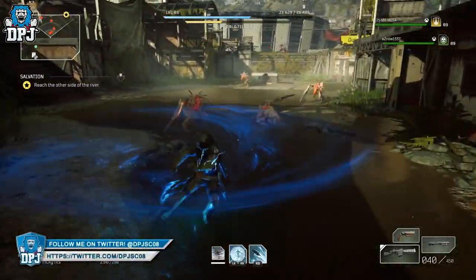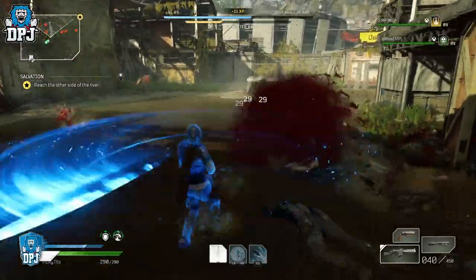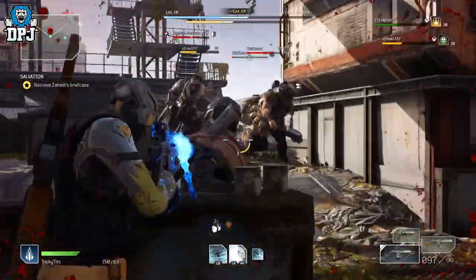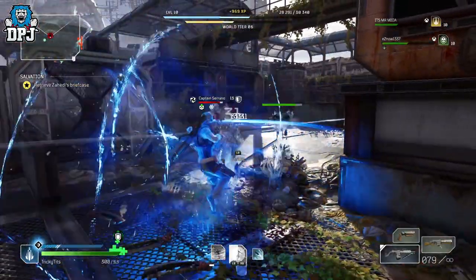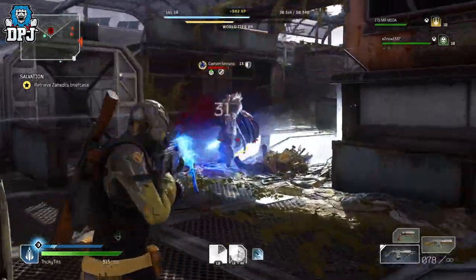In Salvation, you need to reach the other side of the river in step one. There's plenty of looting and shooting to do here. Towards the end of the Salvation mission, you move on to step two, where you get across that water and have to retrieve Sahida's briefcase. It's nothing complicated — just a point A to B to C to D, simple as that.